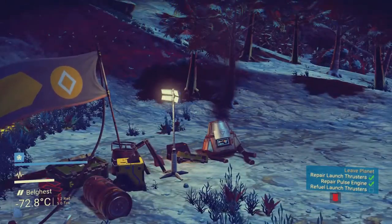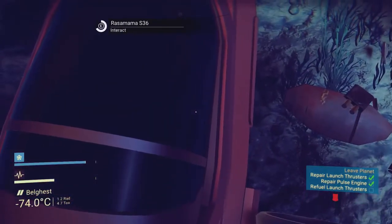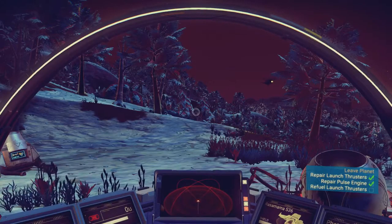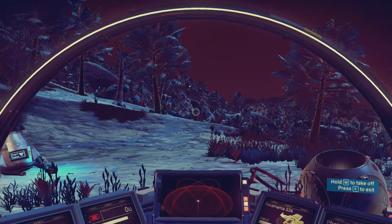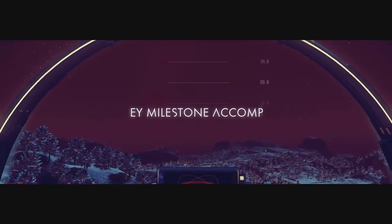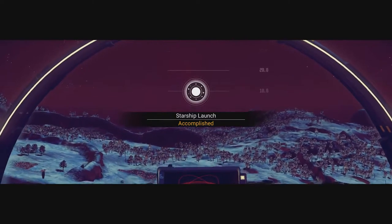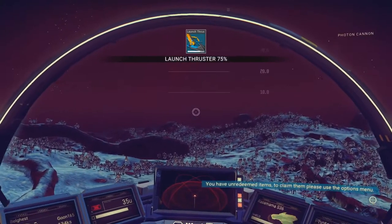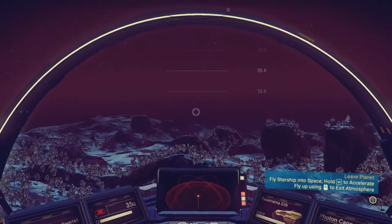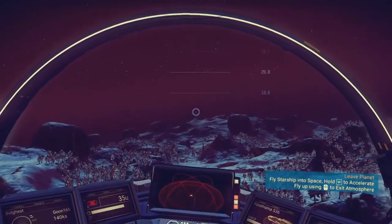Let's go see what we can find out in the solar system around it. We'll come back though — there's plenty of shit to explore here. W to take off. Okay, there we go. Also annoyingly, there's no way to actually look around because it's mouse control. I can't look away from the center console.